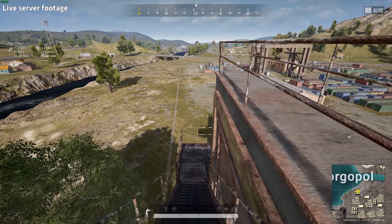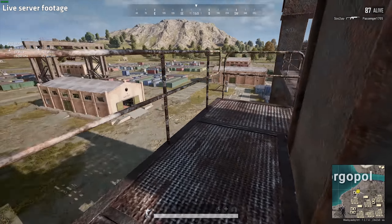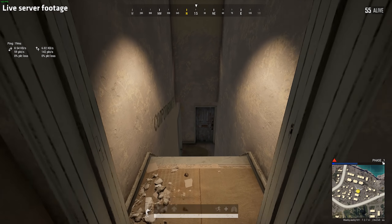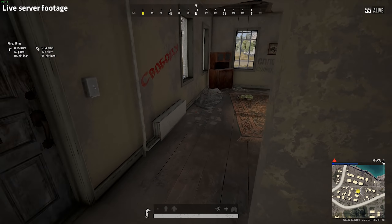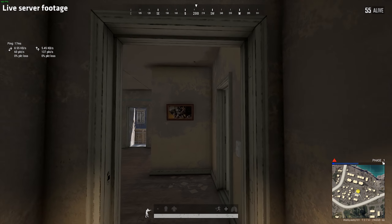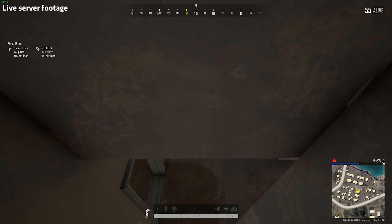Or even worse, it might happen right when an enemy peeks you, and then you would be unable to fight back. Most people say that this is realistic because you can't run down stairs without perhaps tripping. And while that might be true, this is a glitch and not intended by the developers.